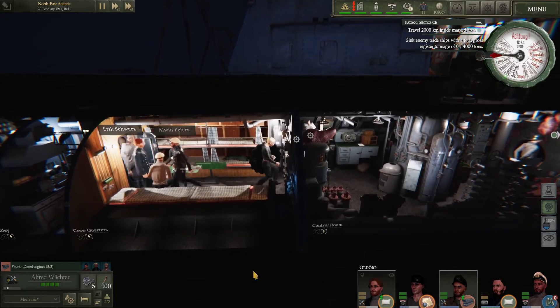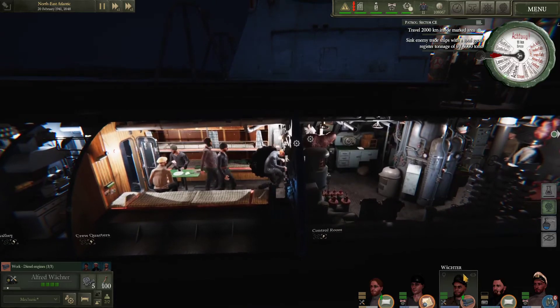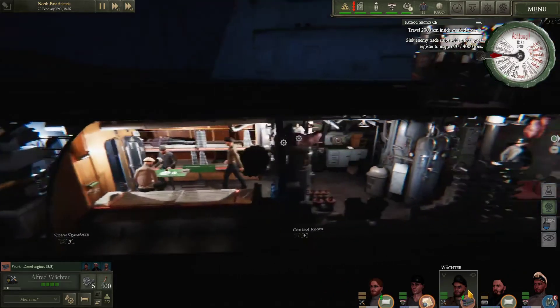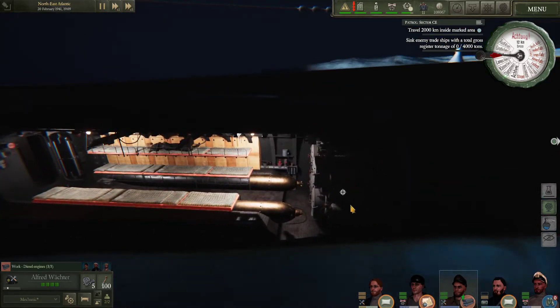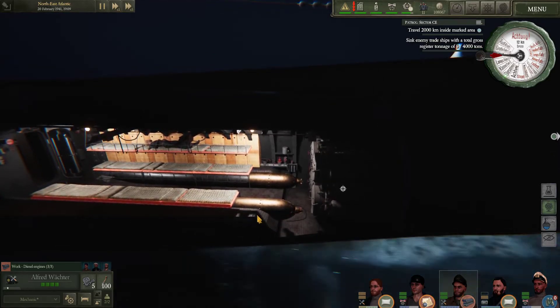This guy is the mechanic, but I've also assigned him to work on the engines as a lower priority. So whenever the chief engineer goes to rest, he will hop over. His main job is he will actually deal with the torpedoes — he'll load torpedoes and he'll warm the torpedoes up so that you get rid of the dud rates.